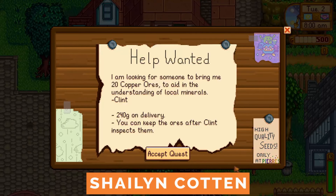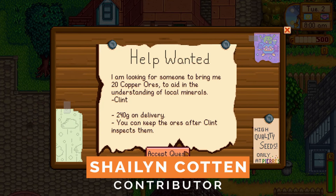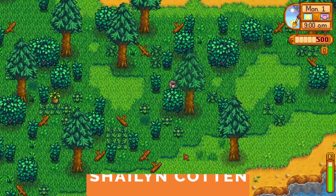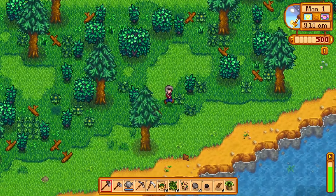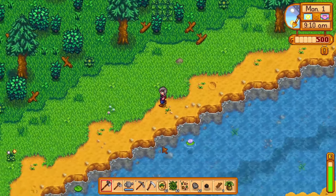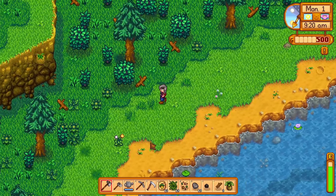Stardew Valley has a fair amount of fetch quests, which luckily are fairly straightforward. In an area as big as Pelican Town, though, objects like a brown and gray colored axe tend to blend in. The good news is that Robin's missing axe is lying out in the open, just waiting to be found.